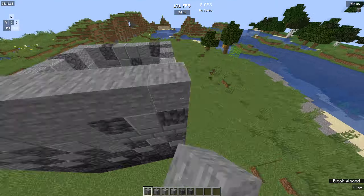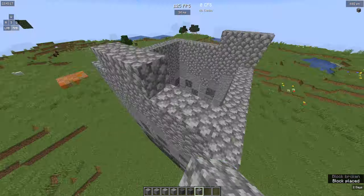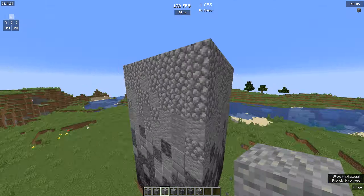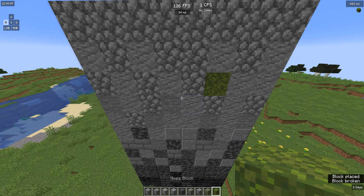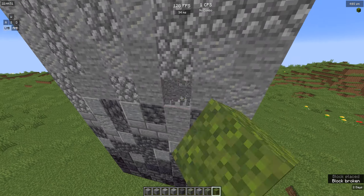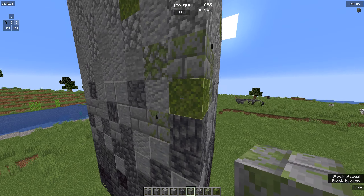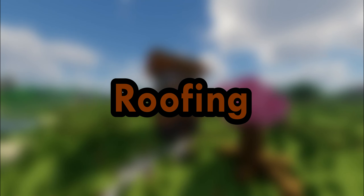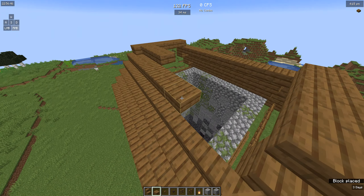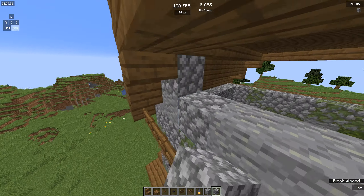I'm going to scatter different blocks around the build, but I'll add lighter ones at the top and darker ones at the bottom to make a gradient. Moss can make anything with a stone, cobblestone, or stone brick texture look so much better. Mossy cobble and mossy stone bricks can be used to blend in the moss, creating a nice contrast with the regular grey colour.